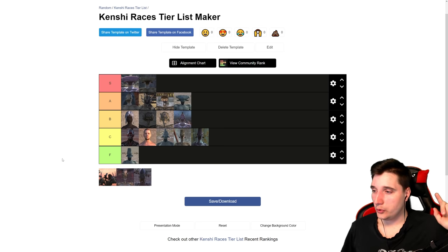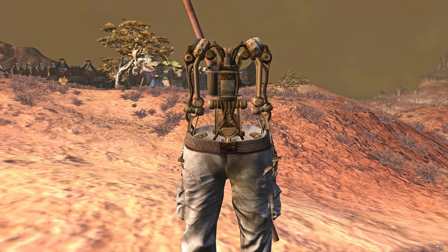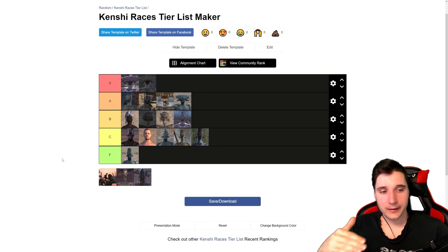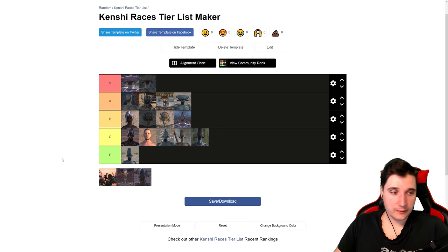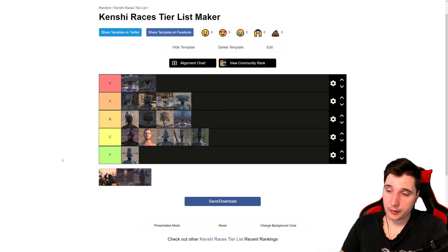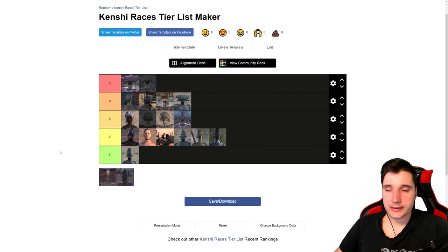Next, Headless Thralls. You've seen them running around Venge. You can't really recruit them without mods, but with mods you can grab them and add them to your squad. They are not very useful — they have 120 in all limbs, just slightly better than a normal human. They do have a decent healing rate but a higher bleed rate than other skeletons, which makes them worse than other skeletons. They do have a bonus to melee, but otherwise not really that cool since not having a head hurts them. C tier — nothing amazing about them.